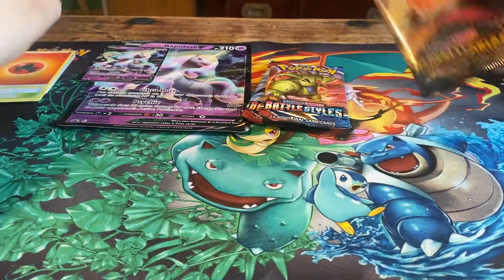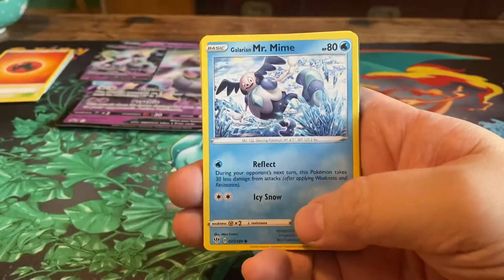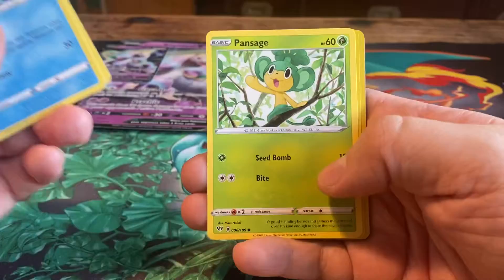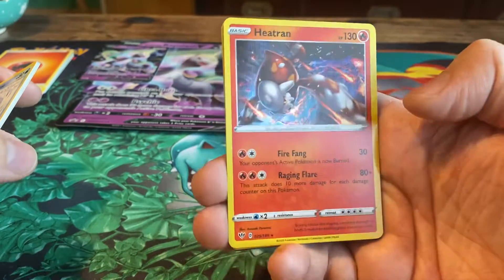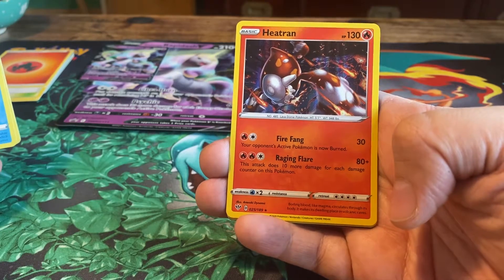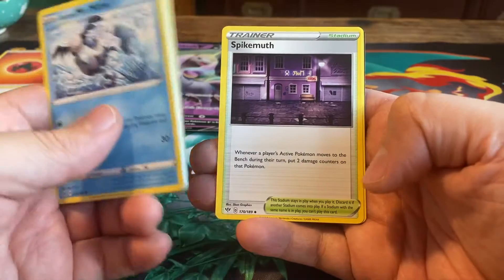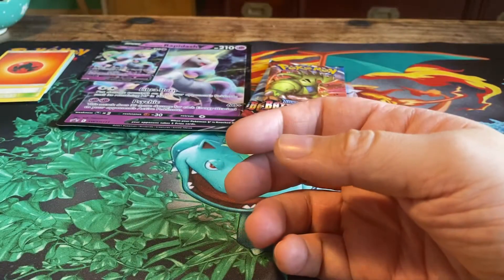Next up, the Darkness Ablaze pack — and I believe Charizard could be in here for those of you hunting Charizards. We get Galarian Mr. Mime, a Grimer, Clink, Skitty, Pansage, a reverse Pincurchin, and a holo Heatran — 130 HP, a Fire Pokémon with Fire Fang for 30 damage that burns the opponent's active, and Raging Flare for 80 plus 10 more for each damage counter on Heatran. We also get a Lightning Energy, Simipour, Spikemouth — oh, I hate that card — and Bird Keeper, a very popular card especially in Rowlet decks.